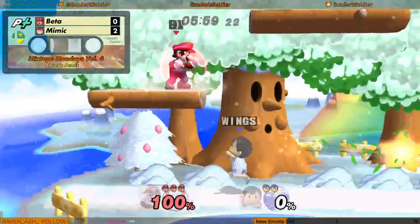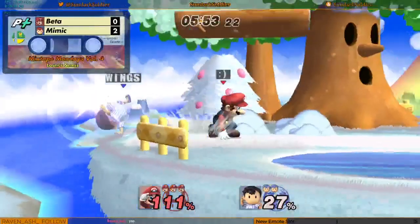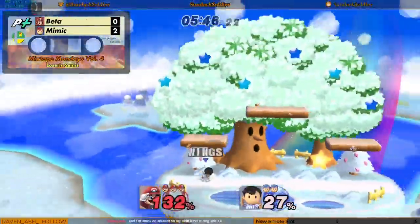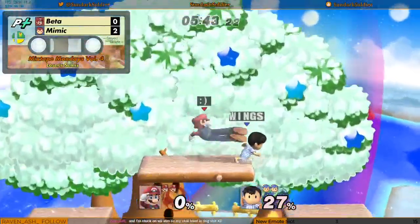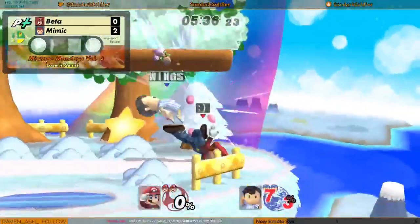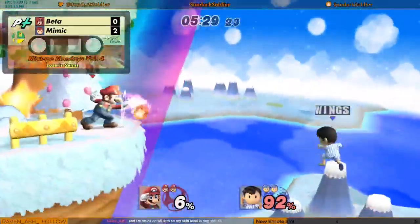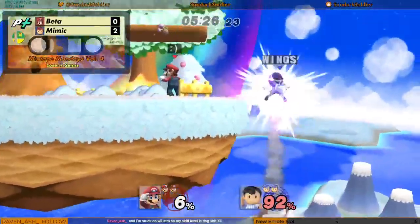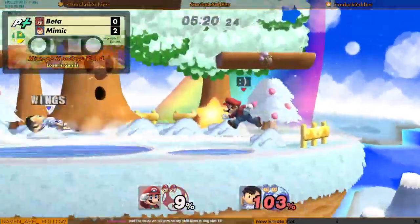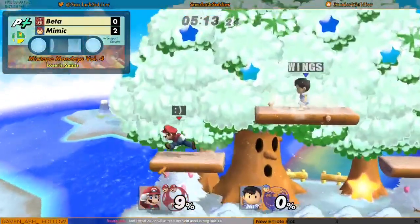Down smash from Beta — he's in the lead for the first time in the set. Mimic kind of adjusting, thinking. That forward smash was coming out. There's the back throw. I like these little down airs into aerials that Mimic is doing — that was a really good fade back on that forward air. Another forward smash coming out from Beta. Yeah, he's really putting something together here.